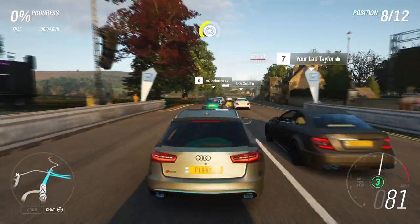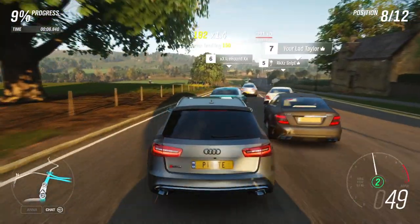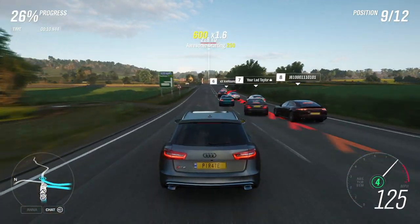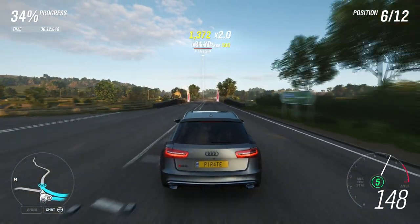When the race starts, you just need to drive behind a car as closely as possible so you get that draft skill to pop. Once that's popped, just pass the cars and the slingshot skill will pop.